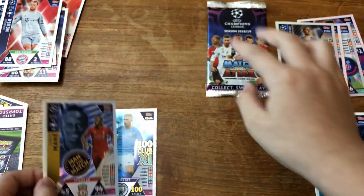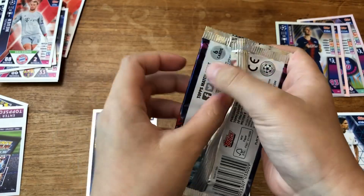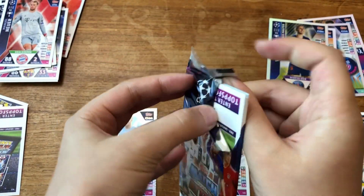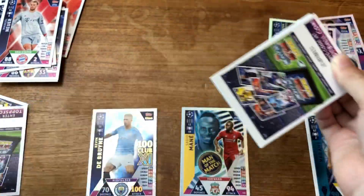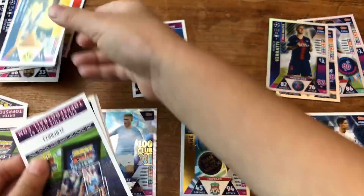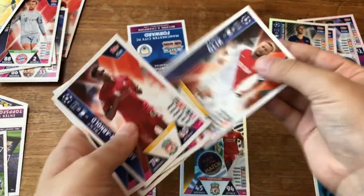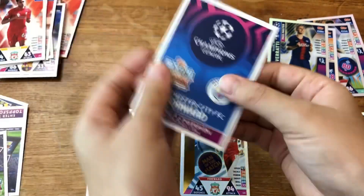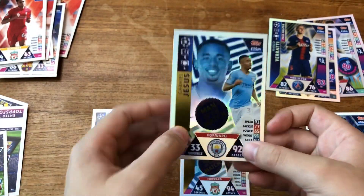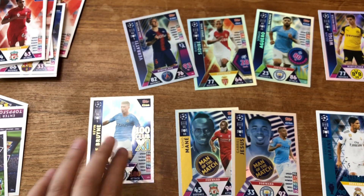My sister also opened six of these packs and she got a 100 Club, one Mega Signing, three Men to Match, and two Pro Performance cards, so please give me something decent in this last pack. And our last card of this opening is Gabriel Zeus Man as a Match — nice! I'm taking that! So we got two Man to Match, one Winners, four Pro Performance cards, and a 100 Club.